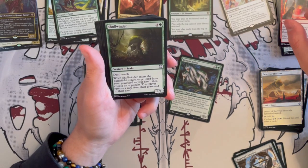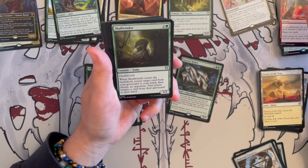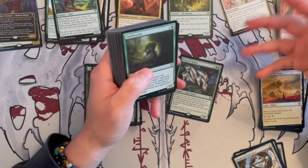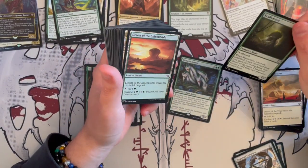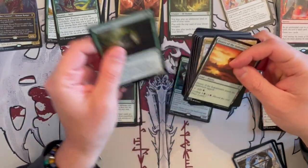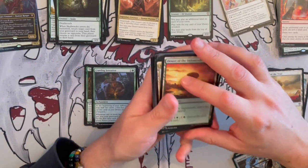Skullwinder — wow, this creepy card. It's a 1/3 snake that costs three, has deathtouch, and when it enters the battlefield, return a target card from graveyard to your hand. Then choose an opponent — that player returns a card from their graveyard to their hand. The second part is annoying — if you don't have any other effects of returning cards to graveyard, then use it. Otherwise replace it.